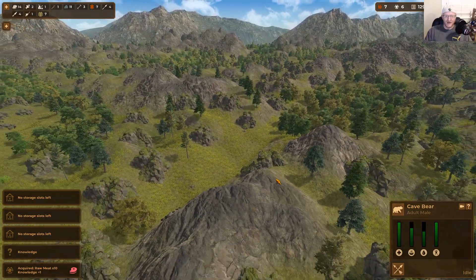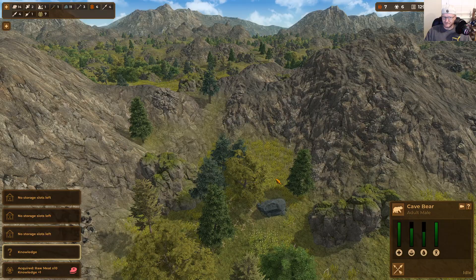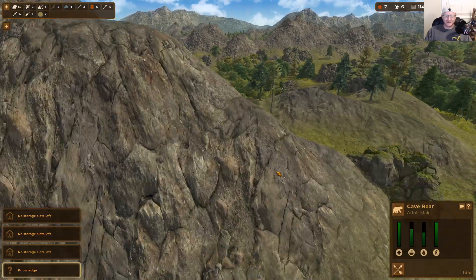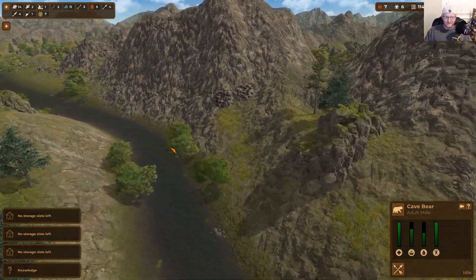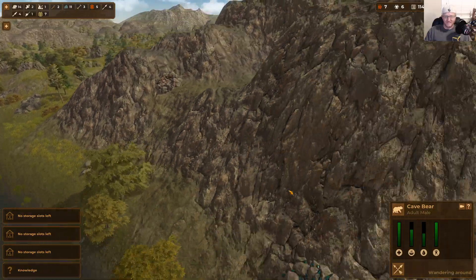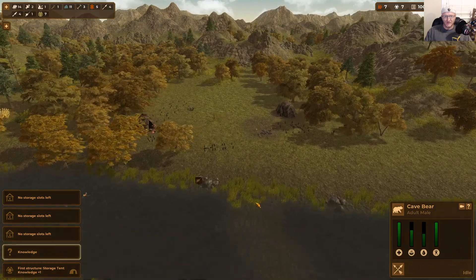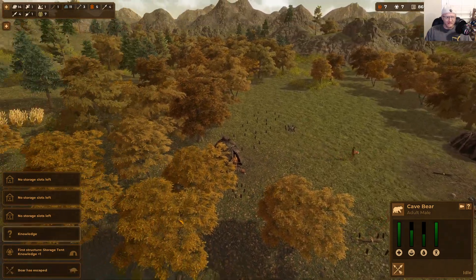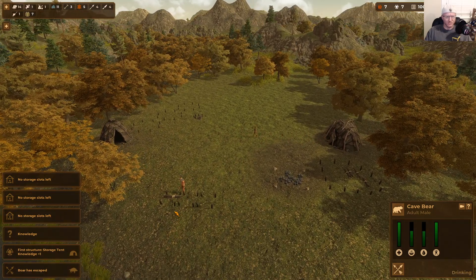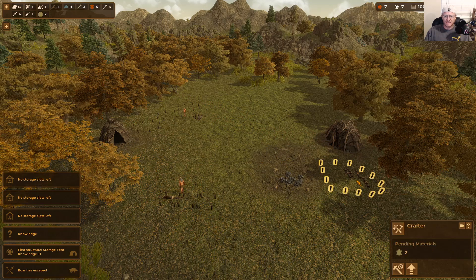I remember playing that Ubisoft game — I can't remember the name, but the one where you play as an ancient civilization set around 10,000 BC and you get to ride animals — it was super fun. Anyway, a boar escaped — you don't get any points if they escape, which means your people just aren't efficient enough right now.